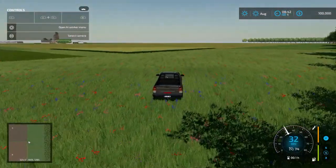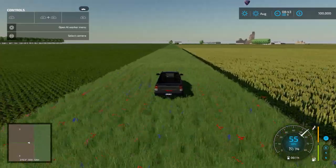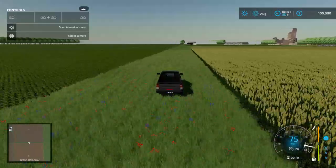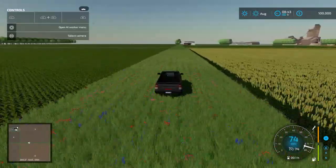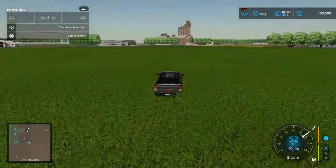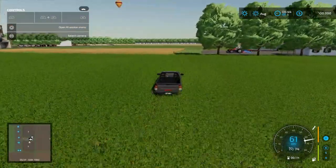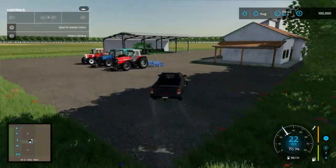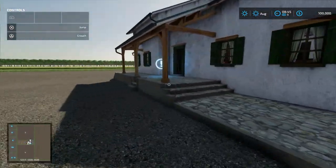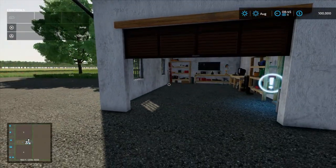Like I said, there are no roads — looks like just one road. Started off with $100,000. Here's our house. Sleep trigger. There's our garage.